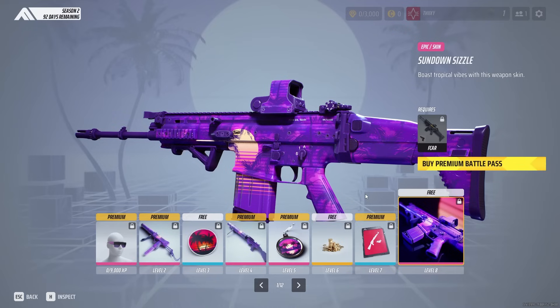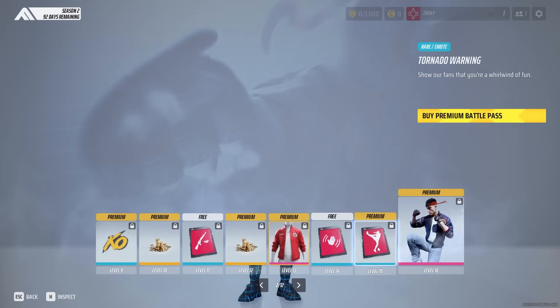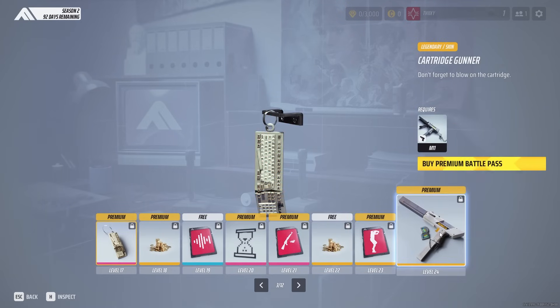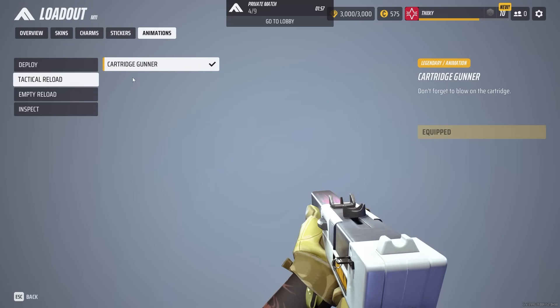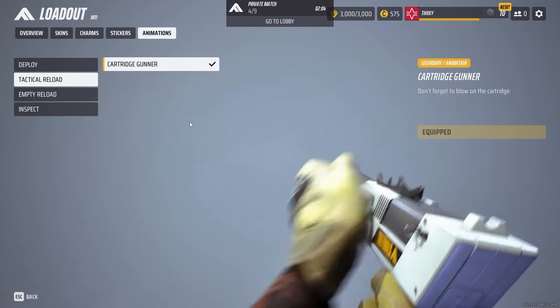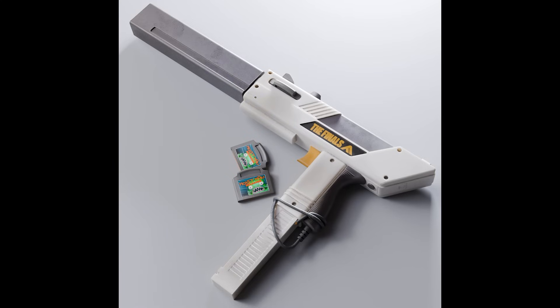I'm going to cover the highlights of the Battle Pass instead of going through all 96 items. Page one is a really nice, soft introduction for what's to come — a more relaxing take on vaporwave themes, which to me resembles more of a Miami feeling. The next page introduces the first outfit called the Combo Calculator, and I really like the gloves, jacket, and bandana combo. Page three gives us the first unique styled weapon teased in the trailer: the Cartridge Gunner. It has an alternative reload where instead of adjusting the magazine, you swap a game cartridge into the side — and it's these small things that really make up the beauty of what Embark is building.